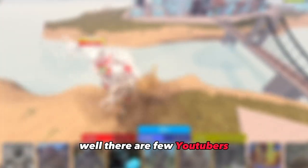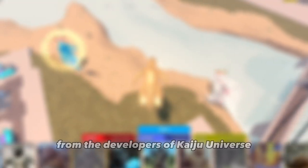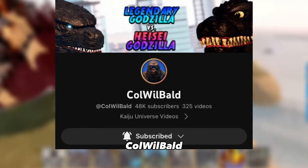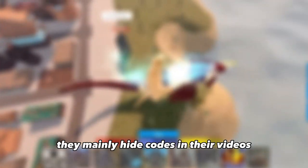Now you may be wondering how do I get these codes. Well, there are a few YouTubers that get codes to give away to their viewers from the developers of Kaiju Universe. Here is a list of Kaiju Universe YouTubers that give away codes: Call Will Bald, Silent Plays, Falconeer X, Monkey Riot, and a few others. They mainly hide codes in their videos so make sure you look out for them.